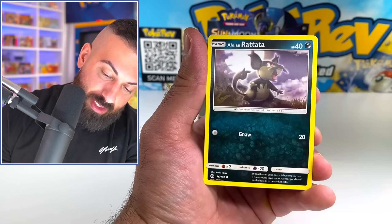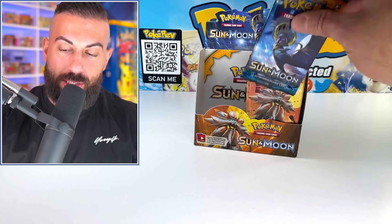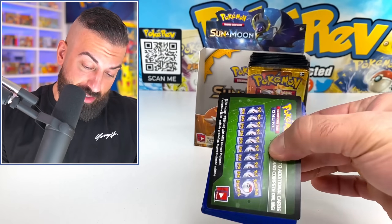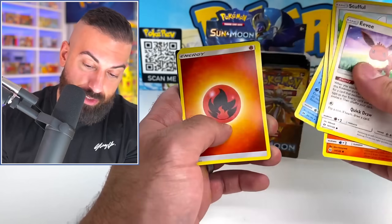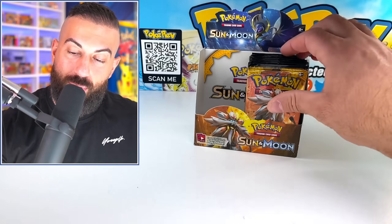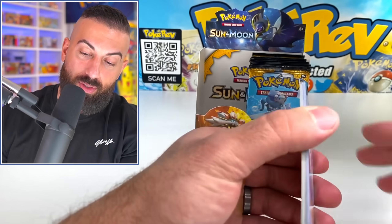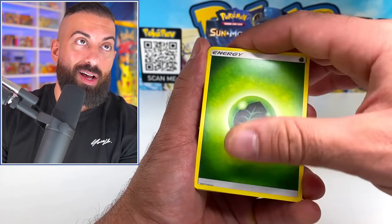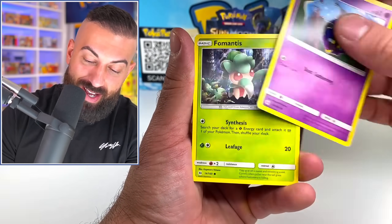Corsola, Cutiefly, Snubbull, Golduck, and it was Cinaror. We're gonna start on the right side of the box — hopefully it's gonna be better over here. Oh no, that's a green code card; we might as well just go straight through this one. Each one of these packs from a booster box is really going for about $8. So that's kind of tough, honestly. It basically doesn't make sense. Ooh, nice — we got our first full art! It's about time.